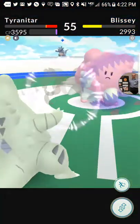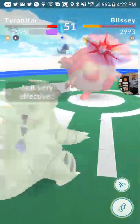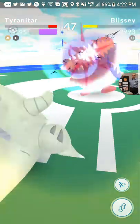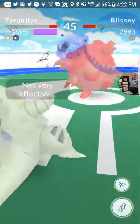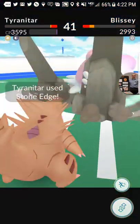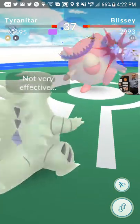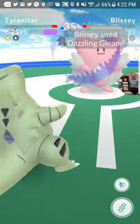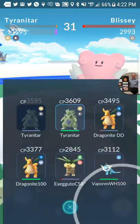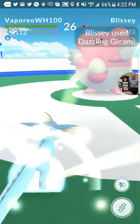The Death Glitch is probably going to become an issue on the next attack. If it happens, it's going to make it so I'm not going to be able to continue using him. So I'm just going to DPS and expect that that's going to happen. Yep, see — Death Glitch. So that sucks, but nothing I can do about it.